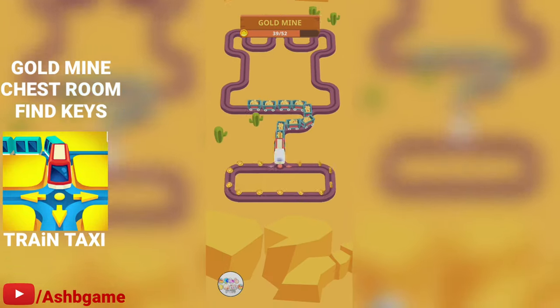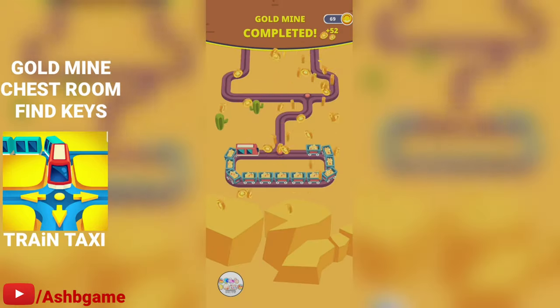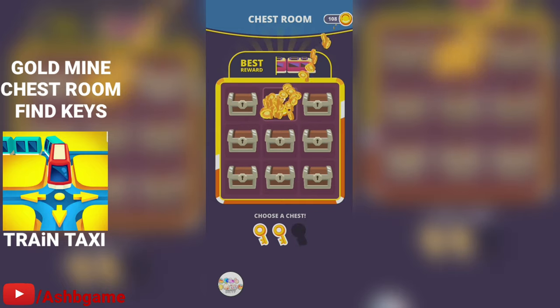The gold mine gives you the opportunity to collect coins and use the coins to buy new trains. You also get to have the chest room here — basically you need keys to unlock the chest. You can only have a maximum of three keys, and you get those keys from the game itself as you level up and play.